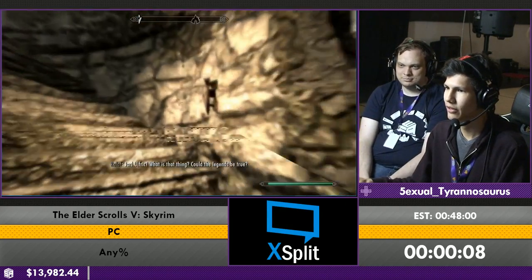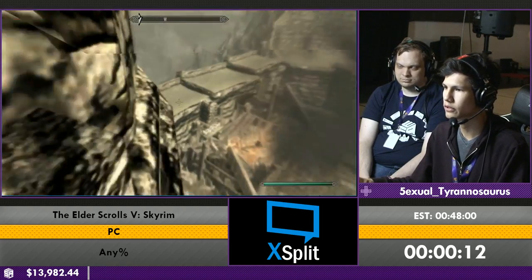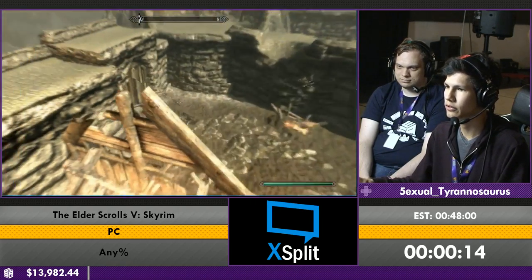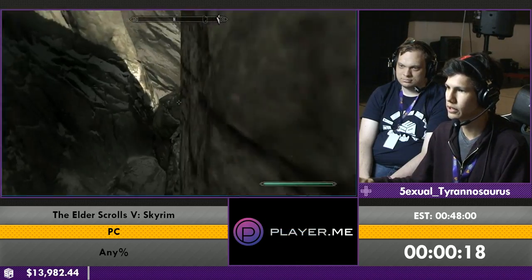Right off the bat, you're going to notice a bit of stuttering right there. That's activating an infinite sprint glitch. It's going to be really useful because I can jump around while I'm sprinting, and I can do some sick parkour out of Helgen.